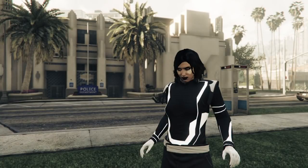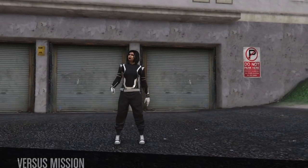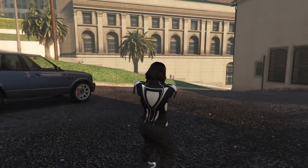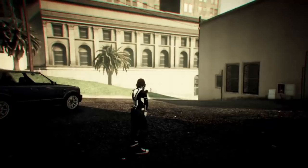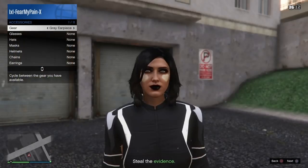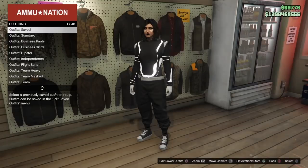Add a rebreather or earpiece through your interaction menu under style, accessories and gear, and then quit the job through your phone to save this outfit in free mode. One more outfit to go - this is a long video, I apologize, but really all you need is the components and an idea of how they all work.